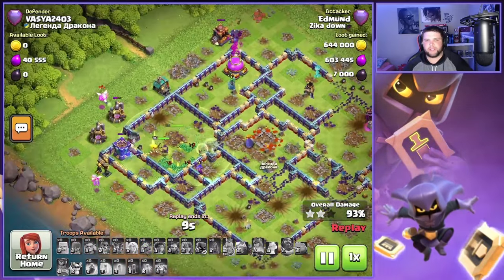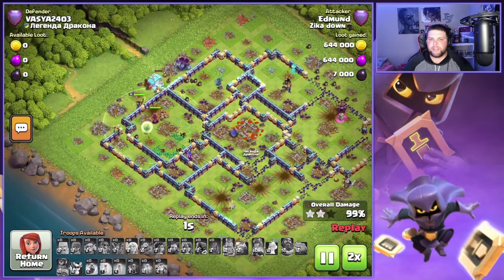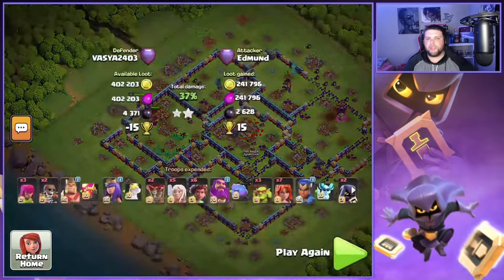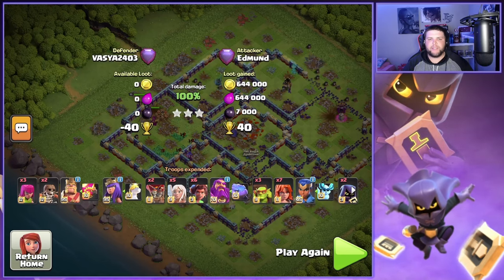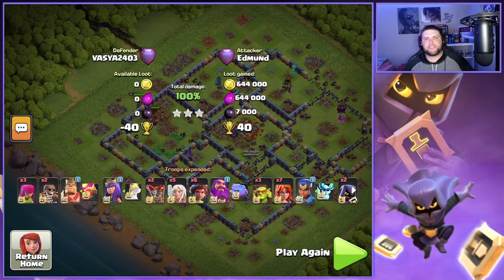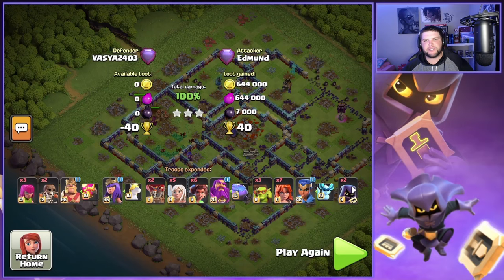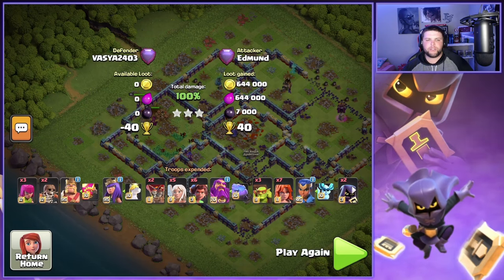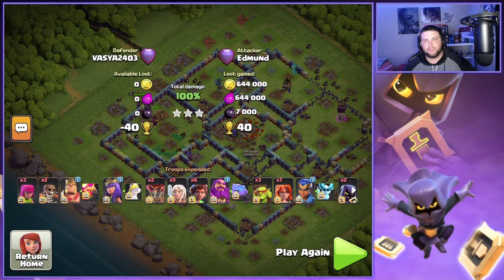The Queen ends up picking up the triple. On these centralized Town Hall bases, it's very tricky — you just got to be methodical and come up with a great game plan. Smacks had a great game plan, and the Queen was the MVP on that attack, picking up a ton of value. That's going to do it for today's video. Hope you guys enjoyed the content. Queen Charge Root Riders are still very strong, as Smacks showed, using this attack up in that 5,700 to 5,800 trophy range in Legends League. We'll catch you next time.